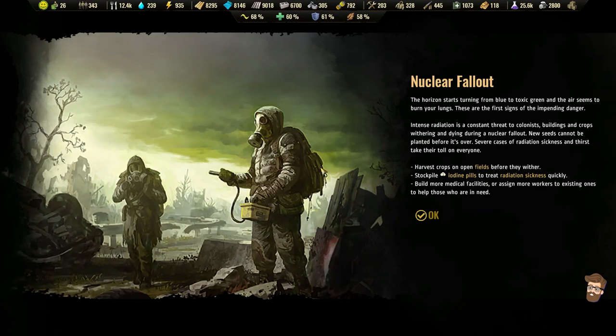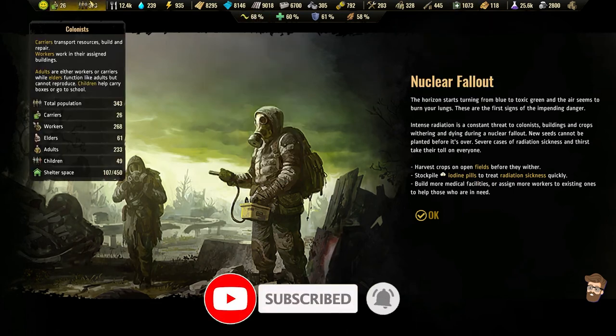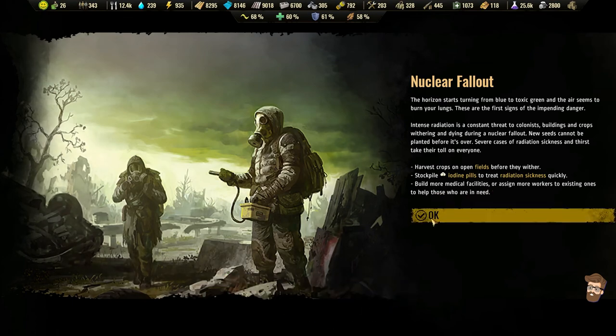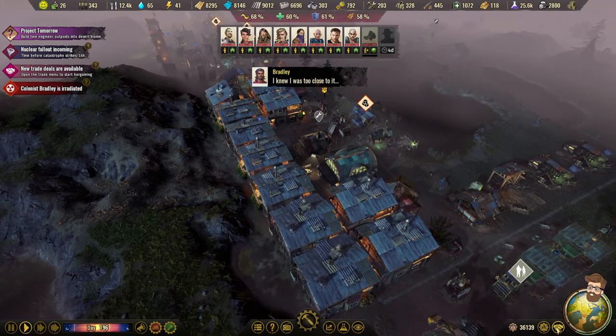Hello everybody, it's Steve. Welcome back to Surviving the Aftermath. In this video, we're going to be dealing with nuclear fallout. I actually can't remember when I last had a fallout disaster. So we're going to need to harvest crops on open fields, stockpile iodine pills to treat radiation sickness, and I've got 102 out of 343 colonists. We have some trade deals available — maybe we should trade for some iodine.